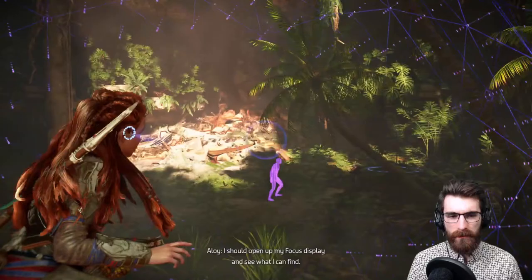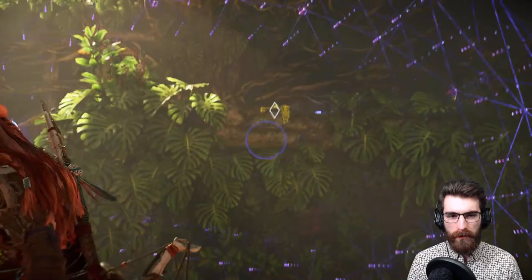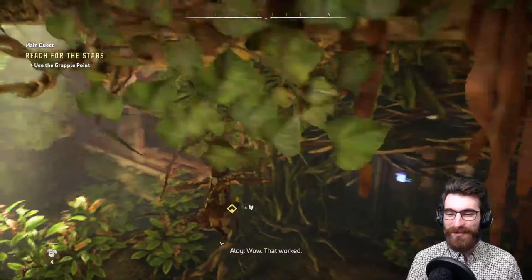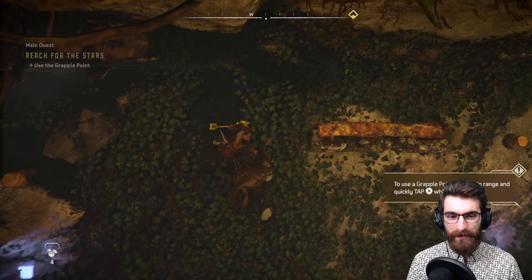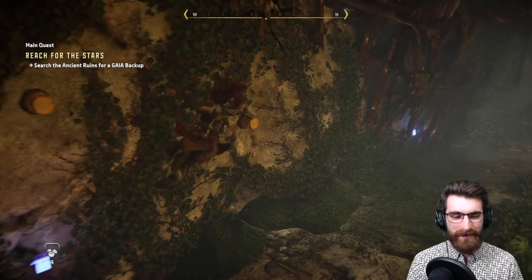I believe we have to do this first. I should open up my focus display and see what I can find — do I have to scan it? I've missed the Pullcaster, it's so fun. Now I don't have the Shield-Wing — I'm definitely going to take some fall damage in the Daunt before we get it.